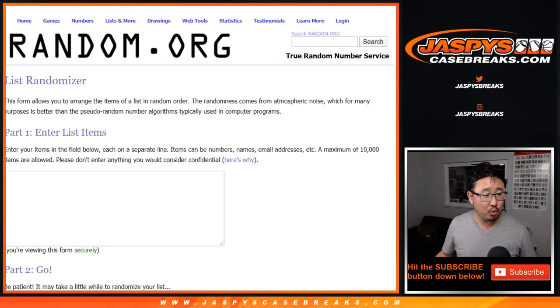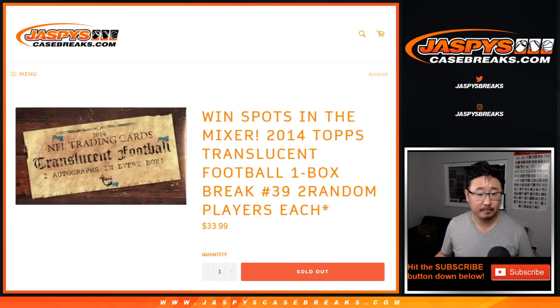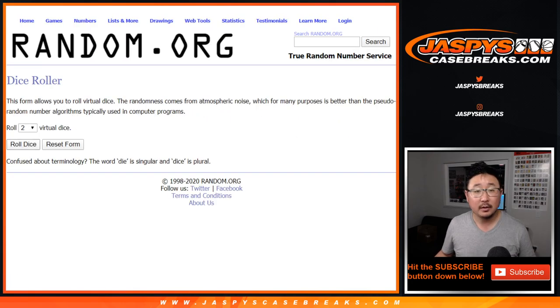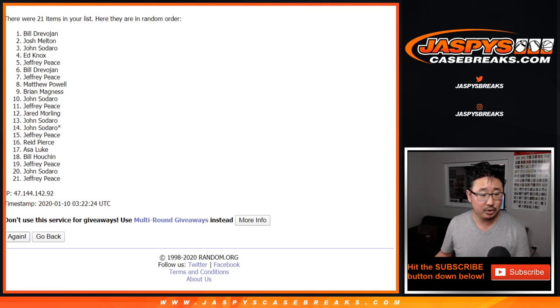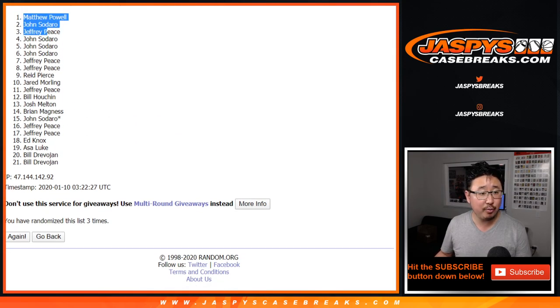Let's take the original 21 names — this is the moment everyone's been waiting for. Let's roll it in random. Top five will win spots in that 22-box football mixer that's on the site right now — you can still buy spots straight up. Let's roll it, randomize it, three times again. One, two, and three. Just like that. Boom. One, two, three, four, five. We've got Matthew Powell, John Zadaro, Jeff, John Zadaro, and John again.